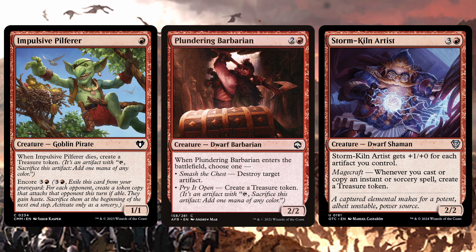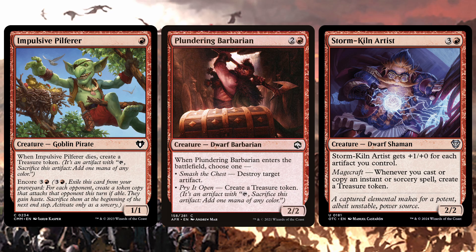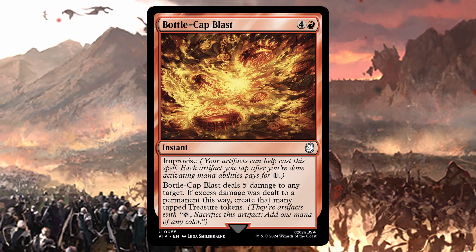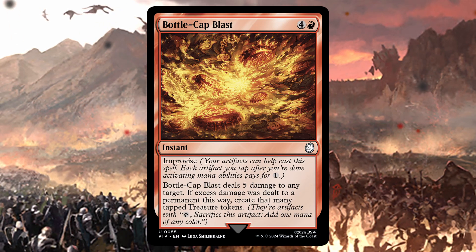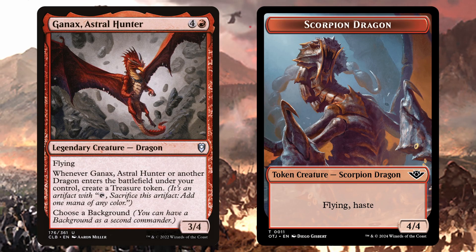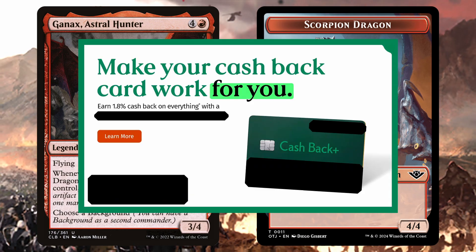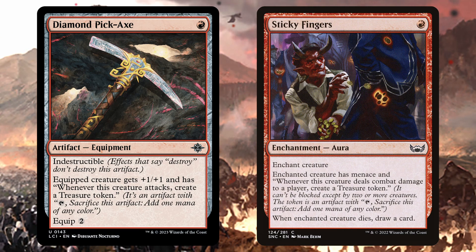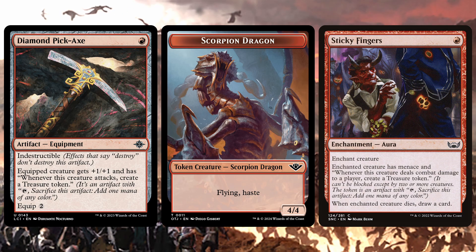The Pilferer has treasure in its veins with an Encore ability that lets you keep harvesting. The Barbarian offers artifact hate flexibility, and the Artist can pop off if you've got enough instants and sorceries to support its magecraft. I also talked about Bottle Cap Blast in the Most Wanted video — check that out if you want to check in on the outlaws. On a deck-specific level, Ganax Astral Hunter is a house — when it or another dragon enters under your control, you get a treasure. Diamond Pickaxe and Sticky Fingers are nice when you're playing a deck that consistently has creatures to target, and feel even better when those creatures are reliably 4/4 flyers, which are much safer to attack with and more likely to deal combat damage to players.